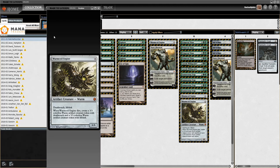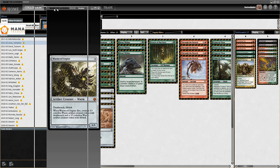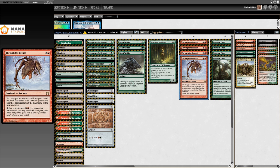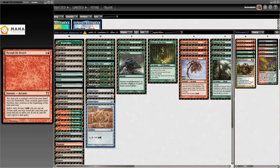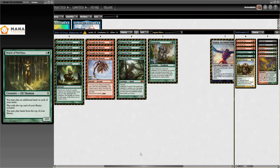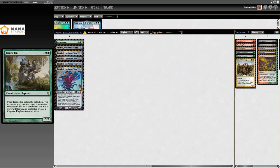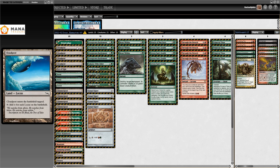It also did very well on the Pro Tour in the hands of Jesse Hampton. This is Pro Tour Philadelphia — Breach Post by Jesse Hampton on the 3rd of September. This is a Through the Breach deck using Wall of Roots, Overgrown Battlement, and Gruul Signet to ramp up to Oracle of Mul Daya and Through the Breach, just trying to cheat in creatures. First off, you're trying to cheat in Primeval Titan, Terrastodon, and also Gaea's Cradle. The deck was running four Emrakul and four Ulamog.